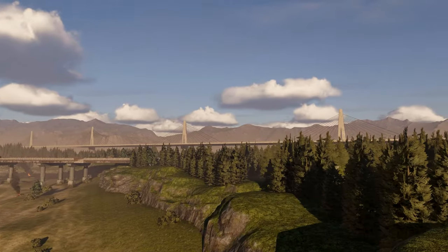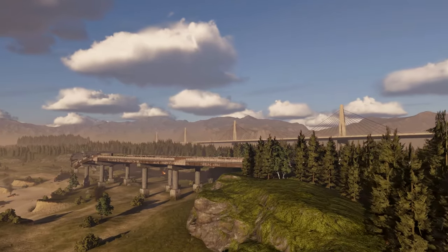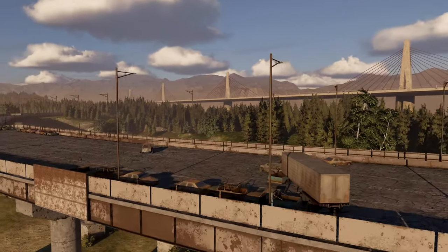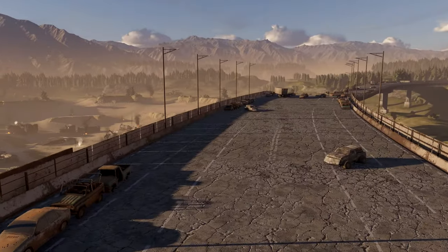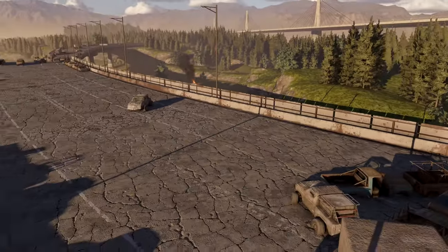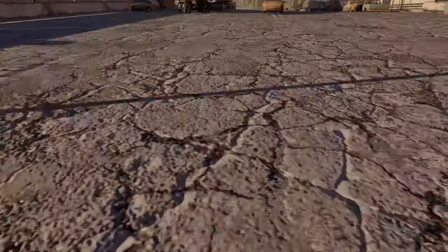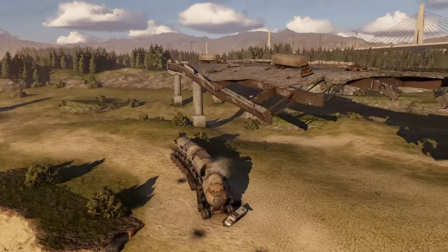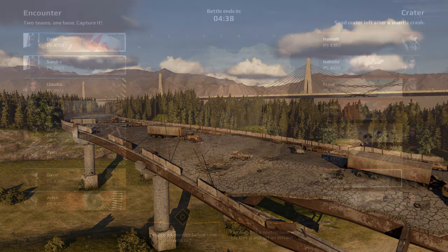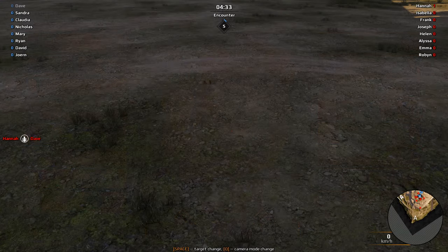We have a bridge there but unfortunately there's an invisible wall — cannot go further. Oh, and we have a bridge here actually inside the map, and we can climb on top of it — there's no invisible wall here. One team spawns here, the other one is over there — one base, pure action.